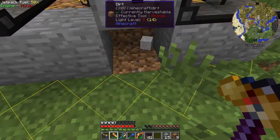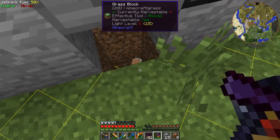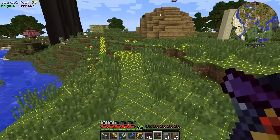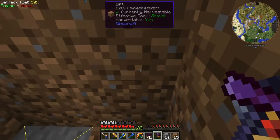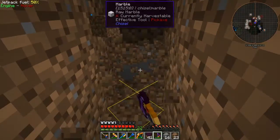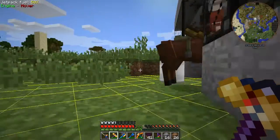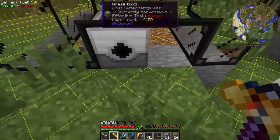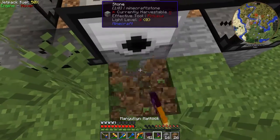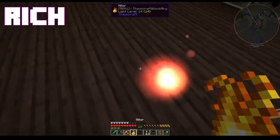And the last thing we're going to do is dig out this bottom bit and run that into the sphere, where I'm actually going to run my power. That looks like it'd be a good spot. The best part again is no fire.